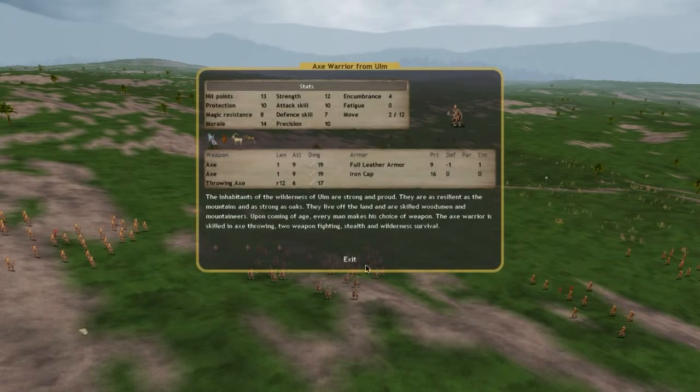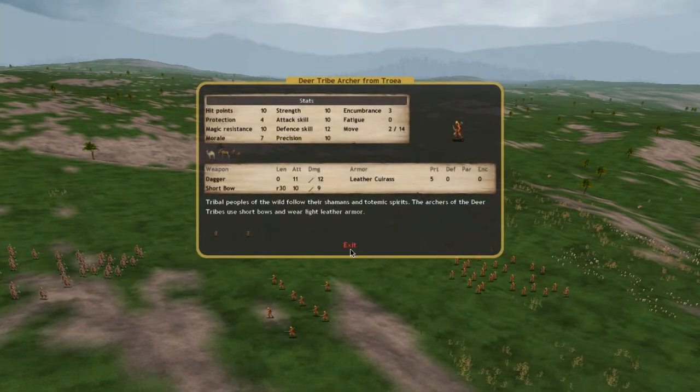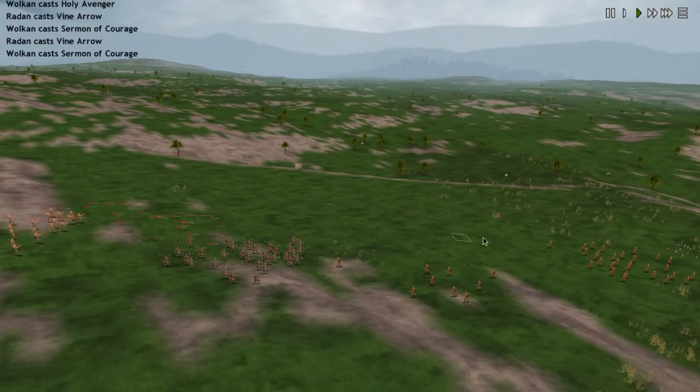In the map mode you can right-click any unit to look at it — these are deer tribe archers, nothing special. You can see our archers peppering the enemy while our front lines charge. The axe warriors can throw axes as well, as you just saw.